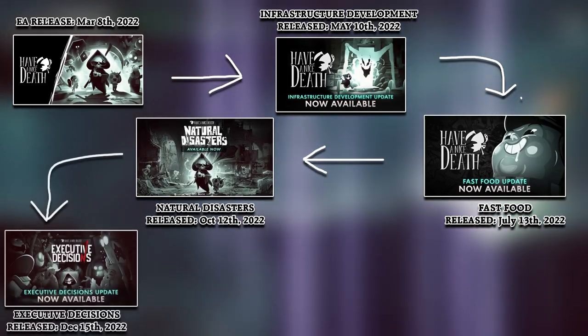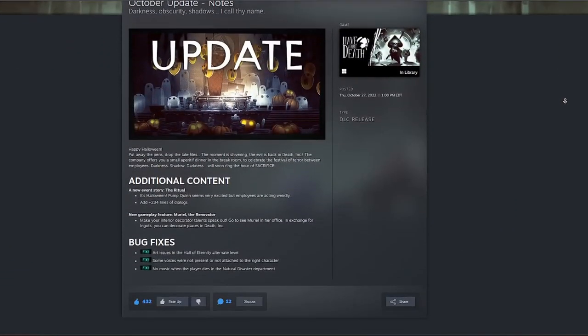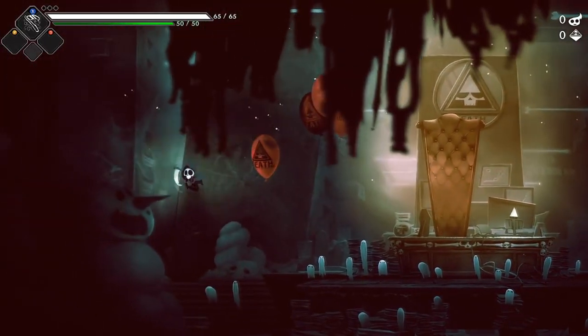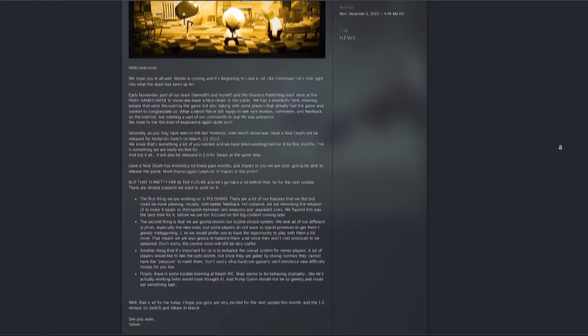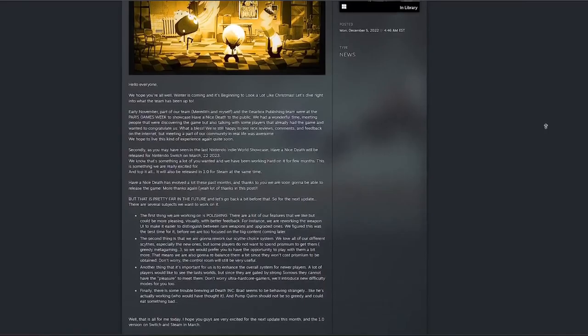There was still one more major update on December 10th: the Executive Decisions update. In terms of major content added, this one added the least amount — but to be fair, there were already seven fully completed worlds, an array of curses, spells, weapons, and like seven starting scythes, so don't let that fool you. Before this update, they had a small cosmetic update in October letting you decorate your hub world with Halloween decorations, and then a usual state of the game post about scythe changes, polishing, and making it easier for newer players. By the time that post went up, the game had already been announced for the Nintendo Switch on an Indie Direct.